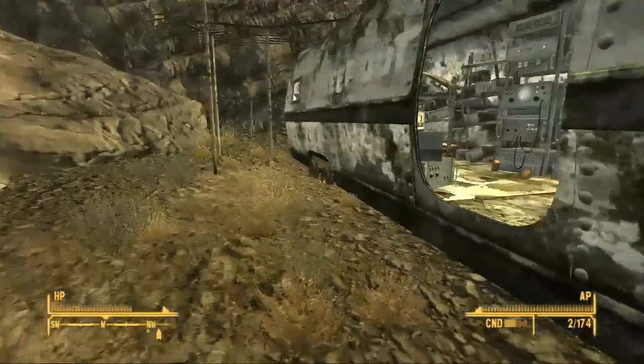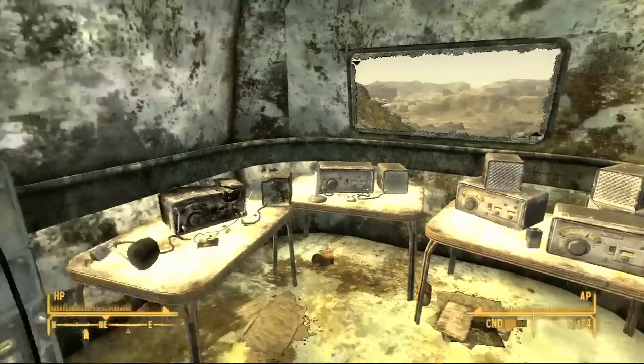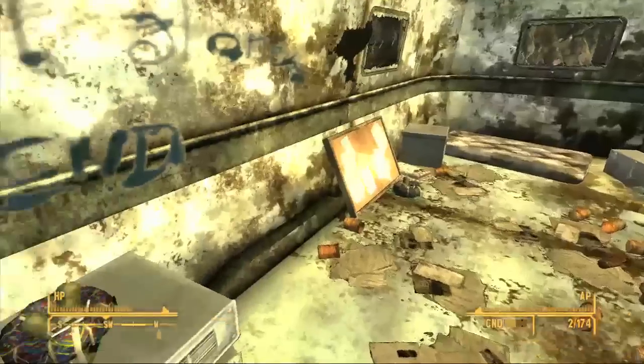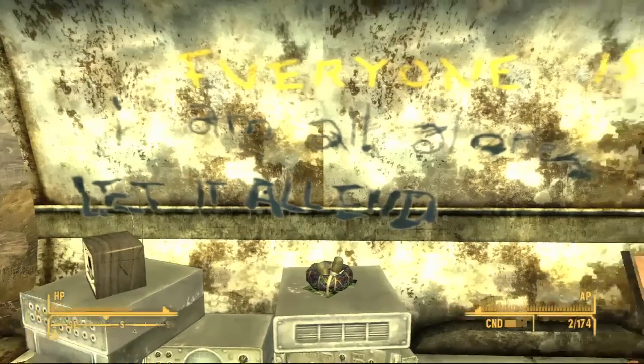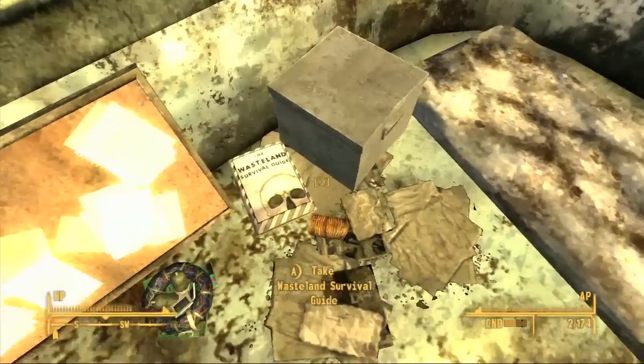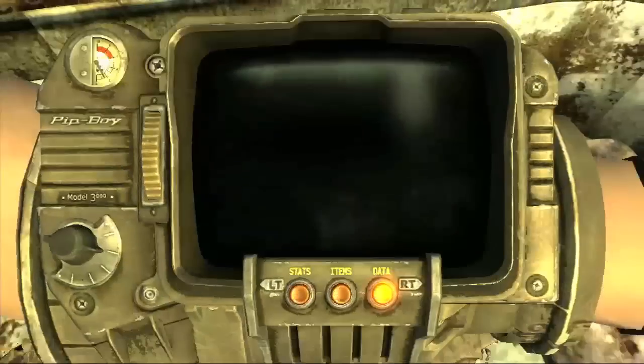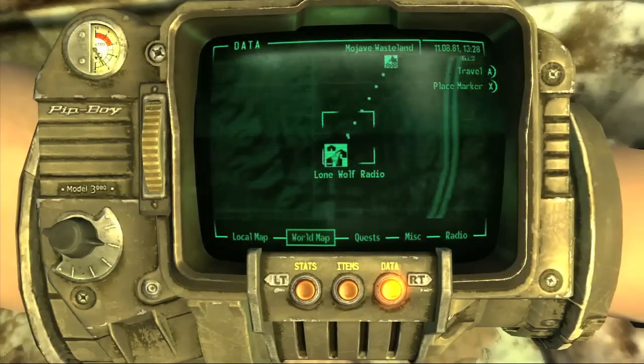Alright, so here we are. This is a radio station kind of trapped over by Goodsprings, which is right near the beginning of the game. Is this Christian Slater's radio station? It is. He's going to gleam the cube over here. Down on the ground, there's some writing on the wall, and over here on our left side is the Wasteland Survival Guide. I helped make that book when I played Fallout 3. I hear there's actually a few of them in the game, but it's right here at Lone Wolf Radio.